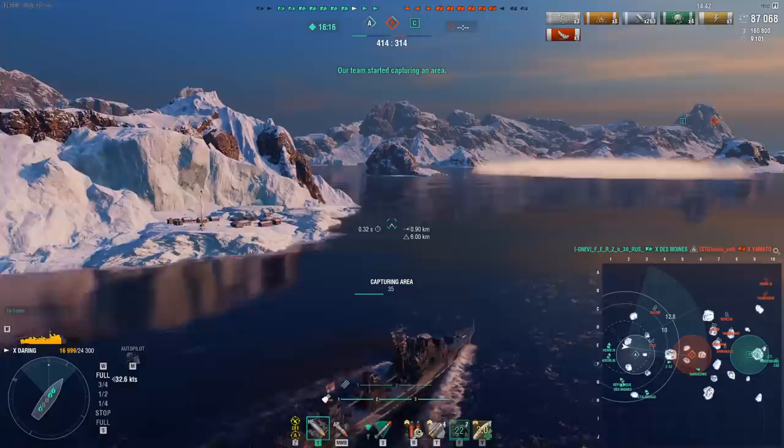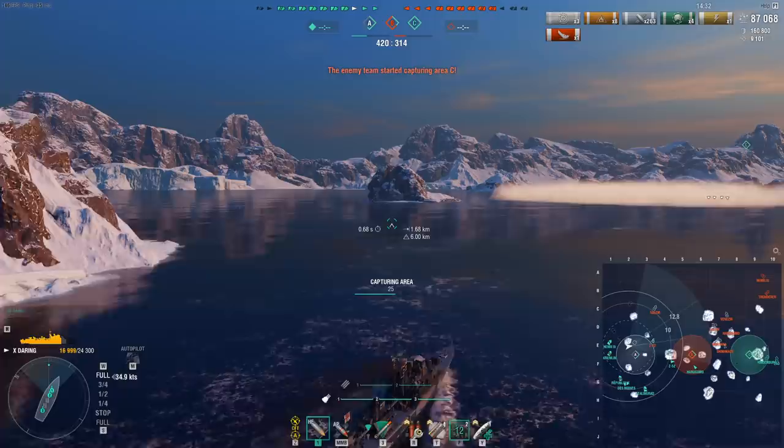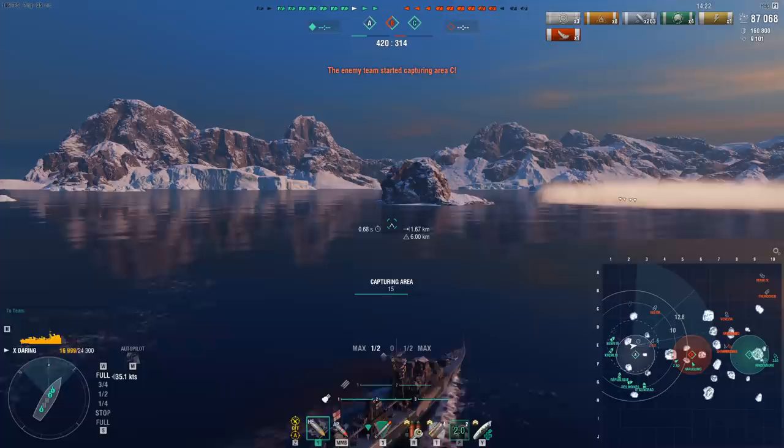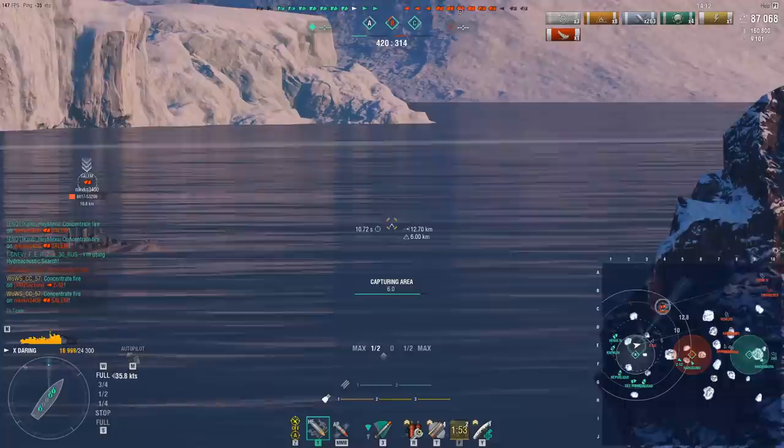You also have the AP, which you'll be seeing more of later. The AP DPM is quite monstrous, and more importantly the Daring has improved AP angles. So there are often times, especially when you're fighting DDs, where if it's a straight-up one-versus-one and it's not about breaking modules or setting fires — it's just a pure DPM fight — using AP on the Daring will boost your damage. With the improved pen angles and the short fuse, you will out-trade pretty much every single other DD in the game.